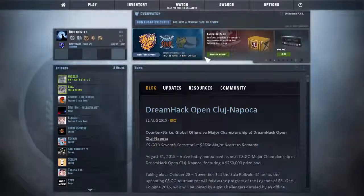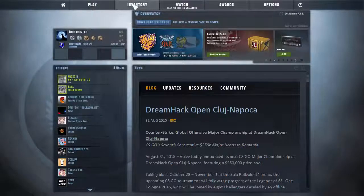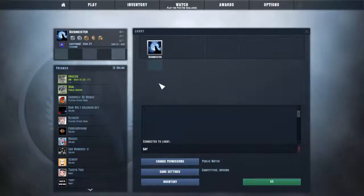Hello guys, in this video I'll be showing you how to make a public temporary server in CSGO. Note, this is not a dedicated temporary server, so you won't be able to have admin or add plugins. You can only use commands with sv_cheats 1 enabled.